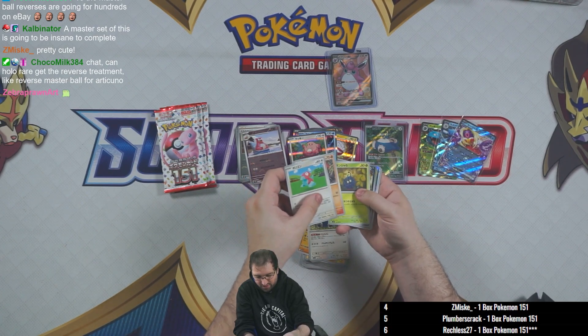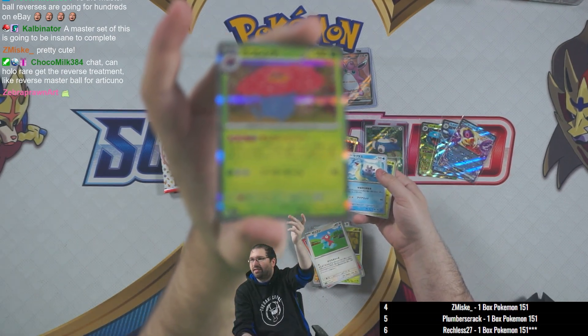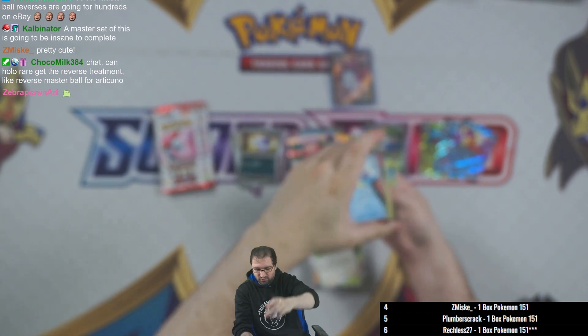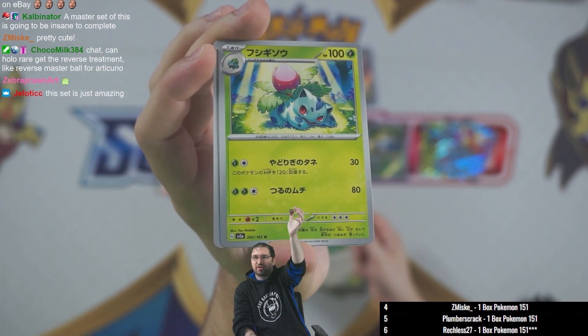Arcanine, Vulpix, Tangela. Pokeball holo on the Nidoran female. Holo rare is the Vileplume. Then Lapras and Ivysaur uncommon — still super cute artwork on the Ivysaur, gotta show it off. Looks so nice.